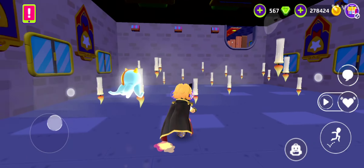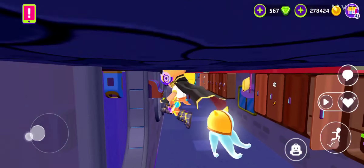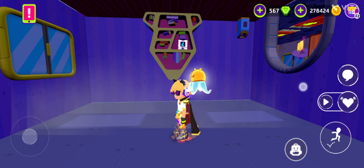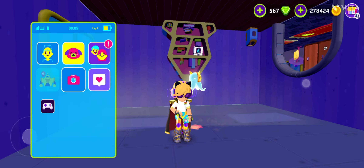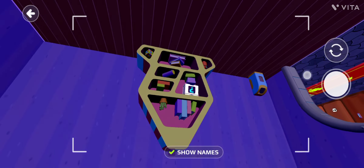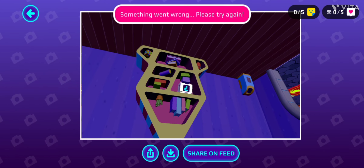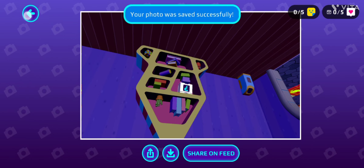After going into the other dimension, go into the first room. Here you can see the secret box. Also remember, this secret box can only be collected if you have not collected it before this update.